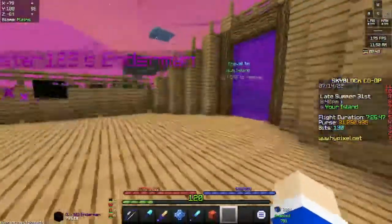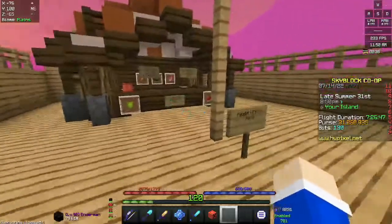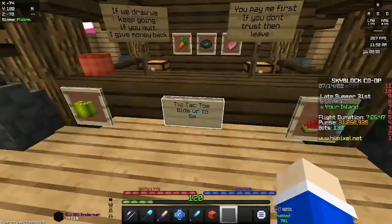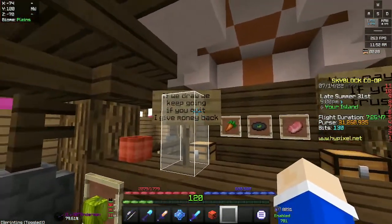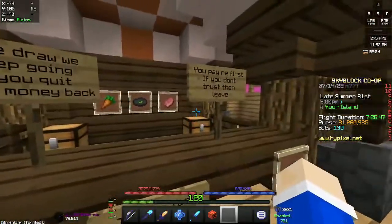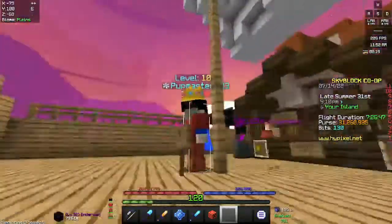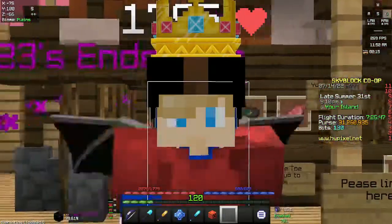So basically what you're going to want to do is get your hub portal and get like a little shack or just do nothing. Basically you're going to put up these signs like tic-tac-toe, bid-zip-toe, whatever. And then if we draw, then we keep going. But if you quit, then we give the money back. You pay first — this is very important. They must pay first. Because if they don't pay first, then they'll just leave when you win.